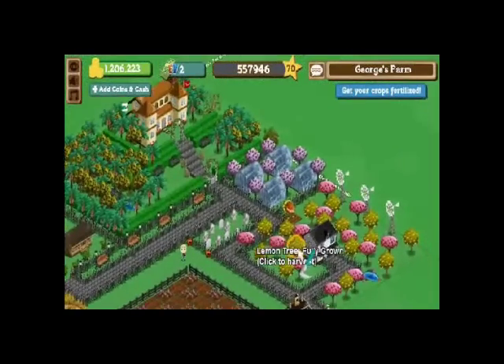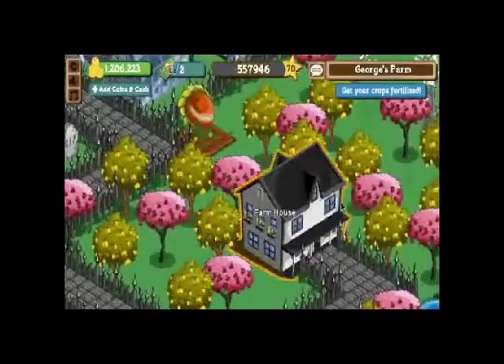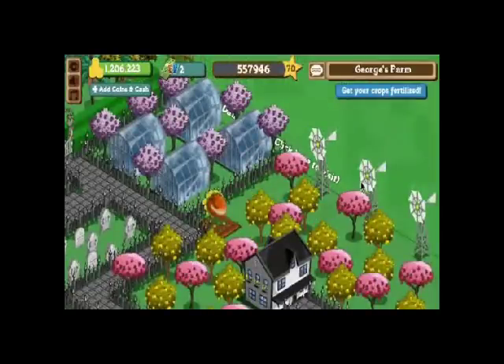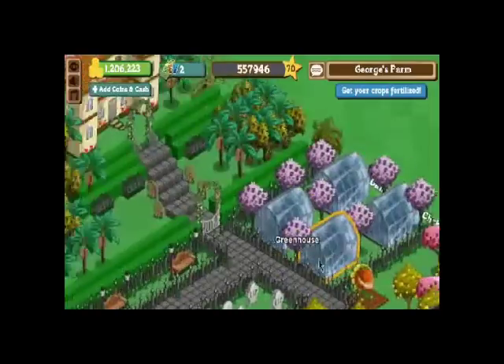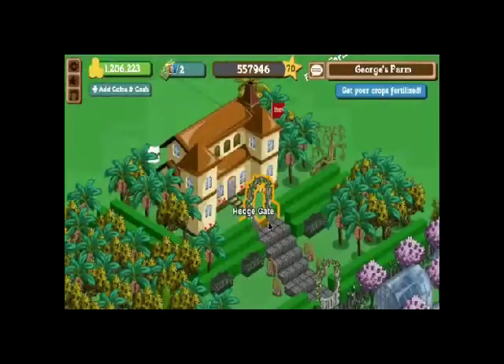In this farm I have the nicest and most expensive things there are, so let me show you around. As you can see, I have made my farm look like an orchard, with plenty of trees, windmills, greenhouses, and even designed steps to lead to my million dollar villa. I have also surrounded my villa with a lot of limited edition items as well.